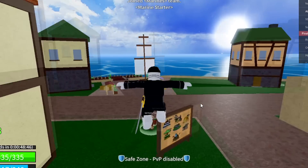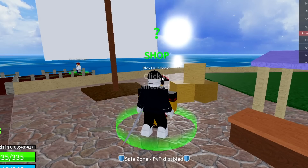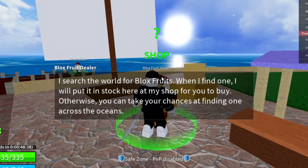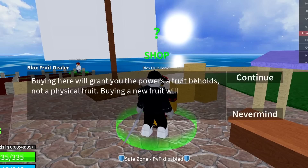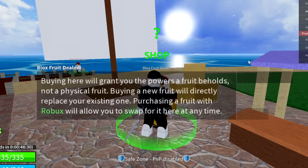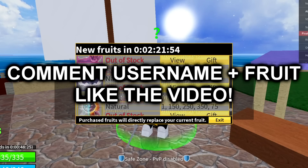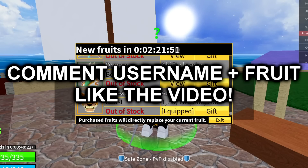Before we get into the codes, we've got to pick our winner for the permanent fruit. Every single week I give away a permanent fruit, so one lucky winner from my comments gets it — and that's what we're doing today. If you want to win a permanent fruit for yourself — it could be a Kilo, Leopard, Dough, Lizard, Control, Dragon, Spirit, or any permanent fruit — just comment your username, like the video, and comment what kind of fruit you want.